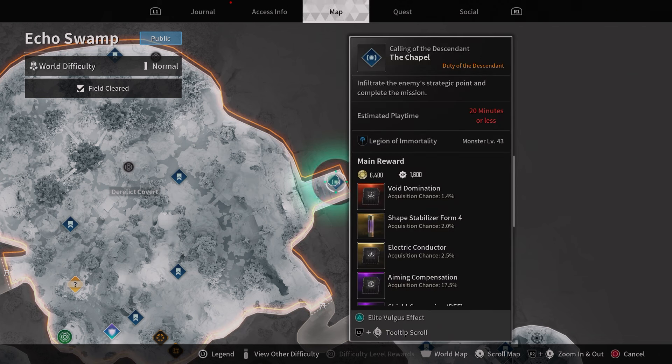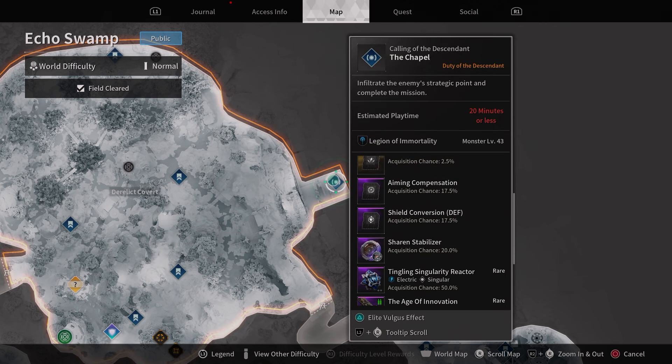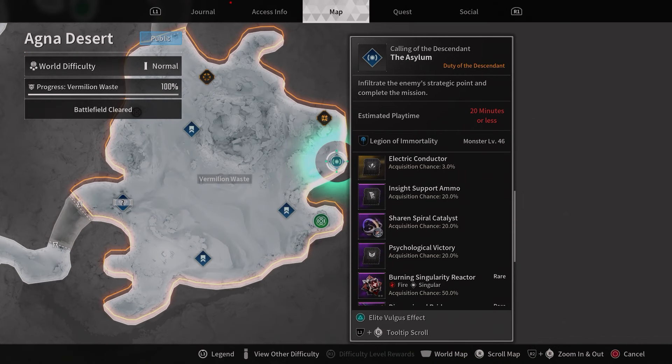Next up, back in Echo Swamp, you need to do the Chapel mission in order to get the Sharon Stabilizer. This is another long dungeon and it's only a 20% drop rate. I've done all of these four or five times and only got one of the items so far, so this is a long one.